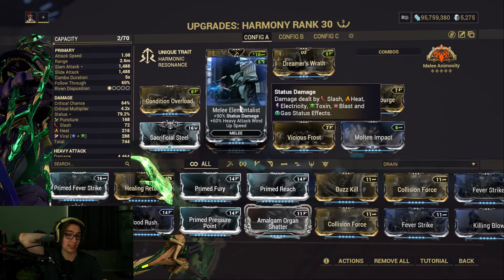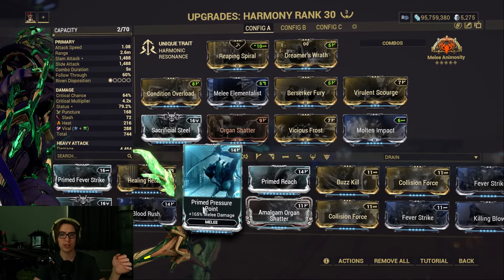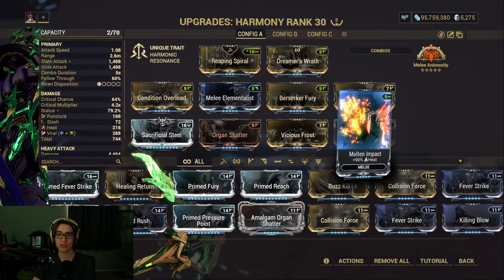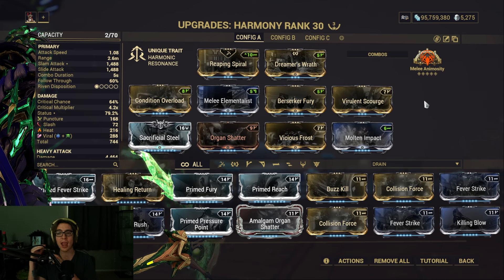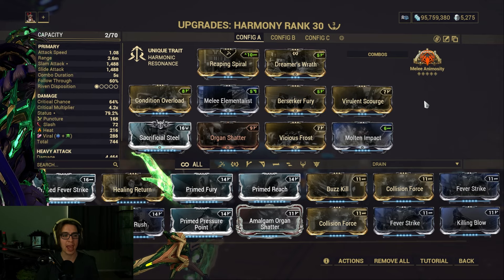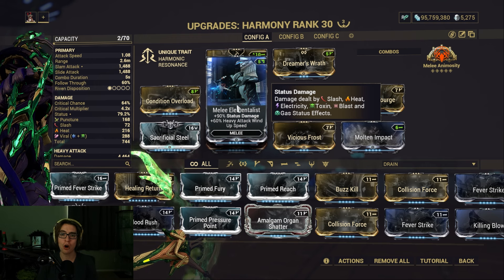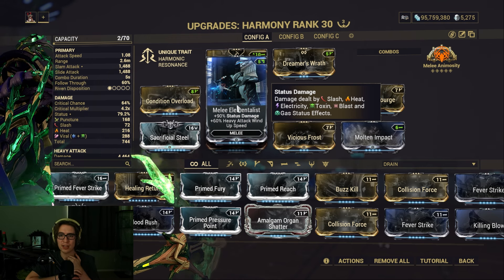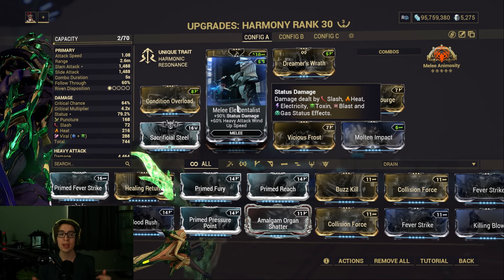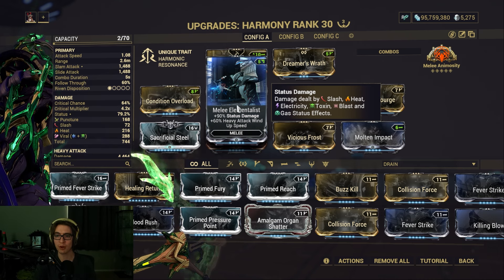You can get this new mod from Ascension, but you can truly mod this however you want. Throw on Primed Reach, Primed Pressure Point, Fury — go full Primed Fever Strike over Virulent Scourge, then swap out Molten Impact if you want. There's any number of things you can do. Make sure it has either Heat, Toxin, or maybe Gas or Blast. If they fix Blast for the new meta you can try it out, but it's kind of buggy right now and doing self-damage, so I'm not running that.